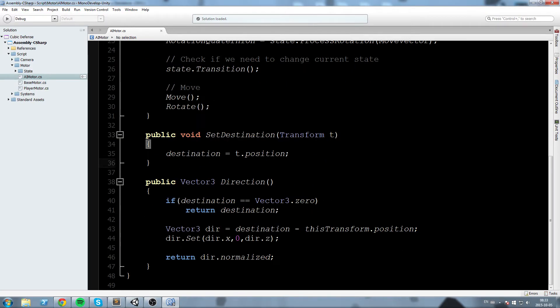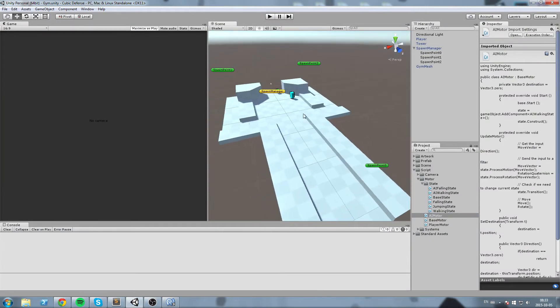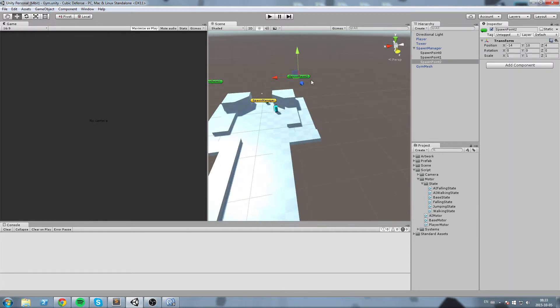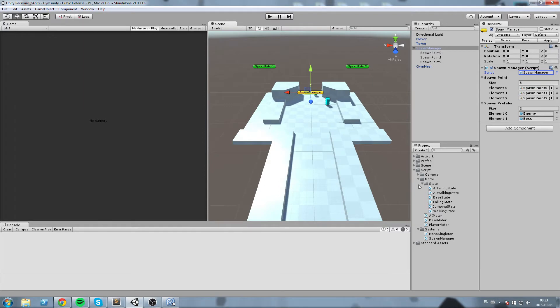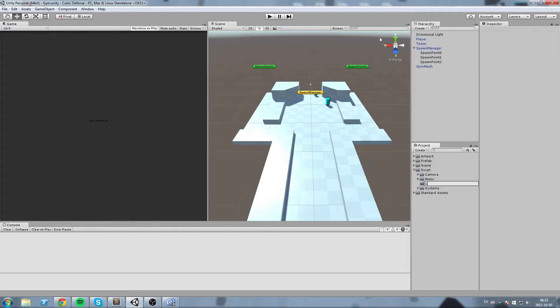That should work just fine. Now, how do we go about setting these waypoints? We're going to add some stuff to the spawn manager and to every single spawn point. But before that, let's create a waypoints script. We'll create a new folder in the scripts folder called Game — for game-specific scripts — and create a new C# script called Waypoint.